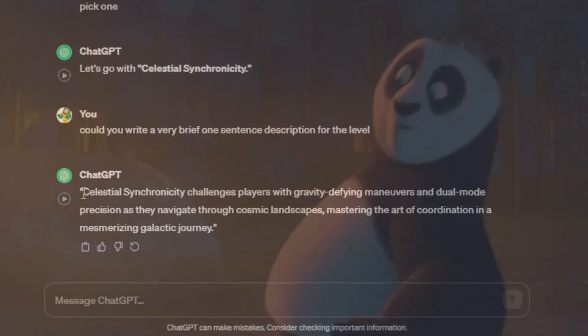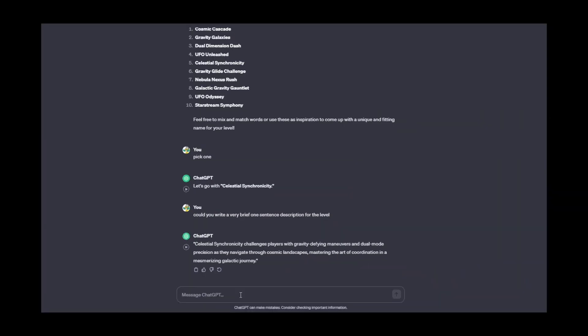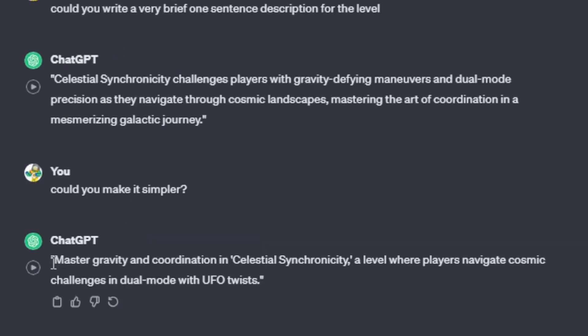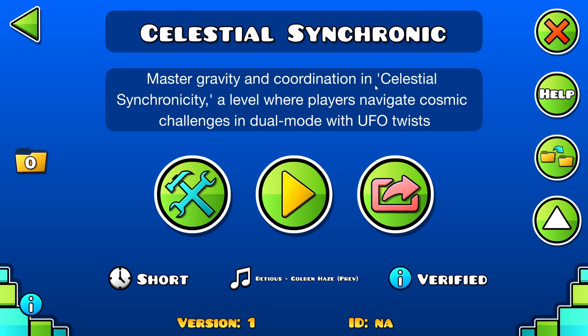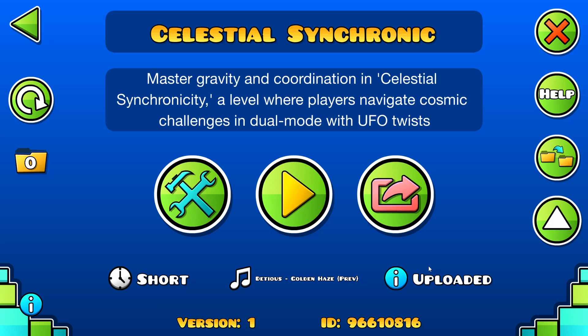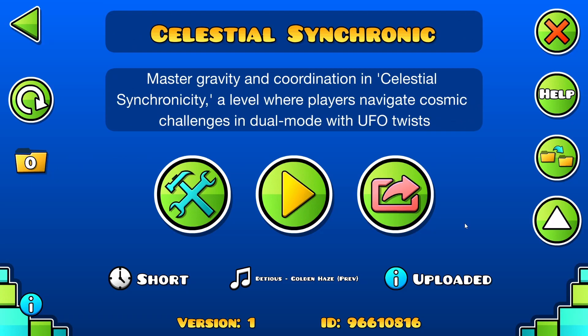Mastering the art of coordination in a mesmerizing galactic journey. That's a lie — could you make it simpler? 'Master gravity and coordination with Celestial Synchronicity, a level where players navigate cosmic challenges and dual mode UFO twists.' That's fine. There we go — it's verified. If y'all want to play it, the ID is in the description. If you want me to finish the level, maybe leave a like or subscribe — that would help.